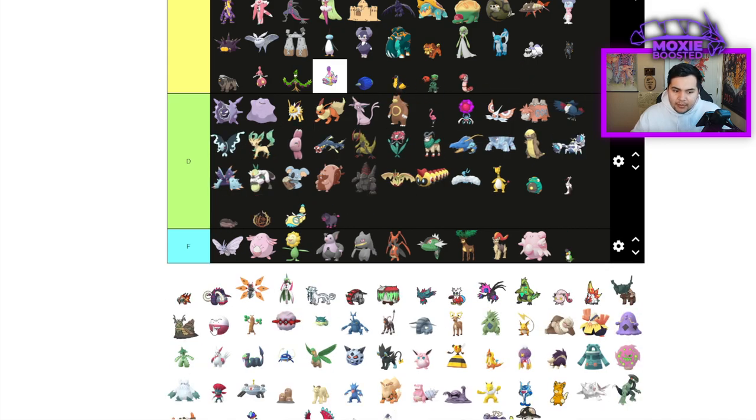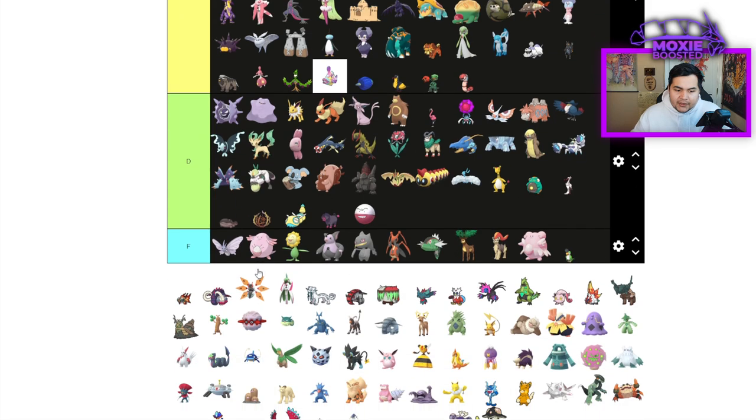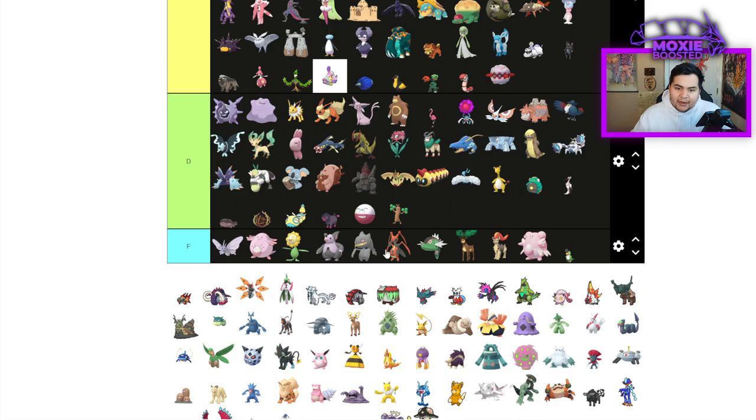Orthworm is C tier — just a Body Press machine. Voltorb/Electrode is D tier. Sudowoodo is D tier. Forretress — it's an Iron Defense Body Press user now, so that's fine. Qwilfish — decent Intimidator, probably C tier.